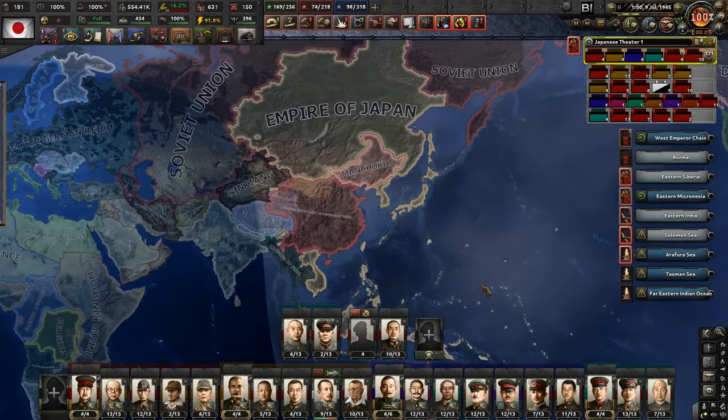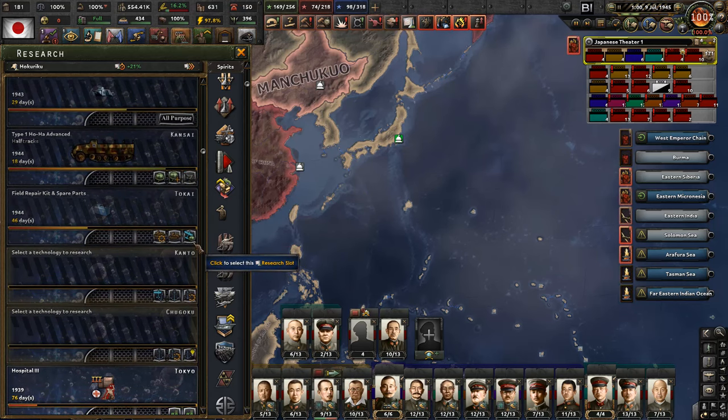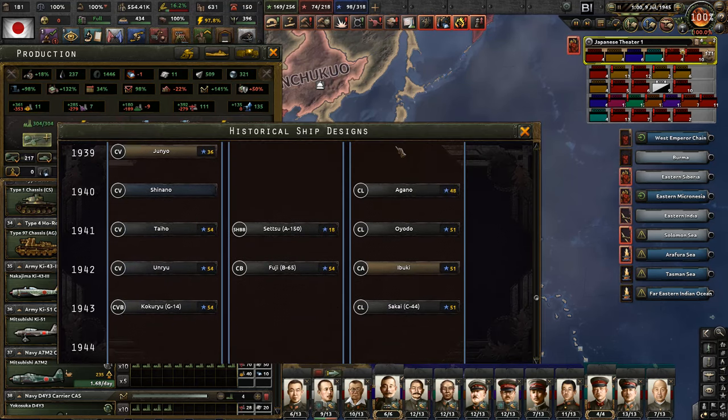Hello everyone and welcome back to Let's Play Hearts of Iron IV Black Ice, with me Alpha by Omega, playing as the Empire of Japan. In the last episode we finished two technologies, and today we're going to start with exactly their effects.